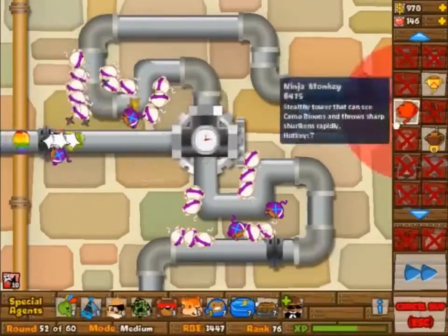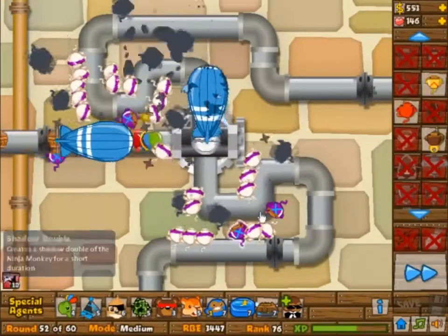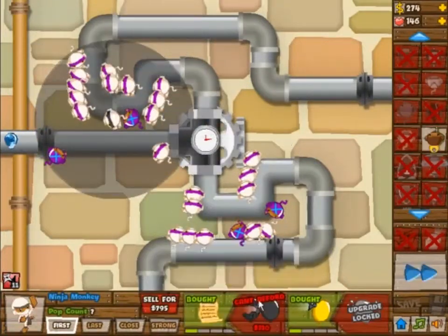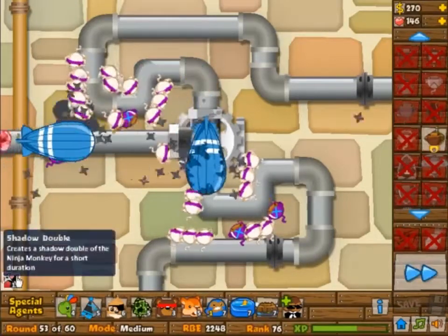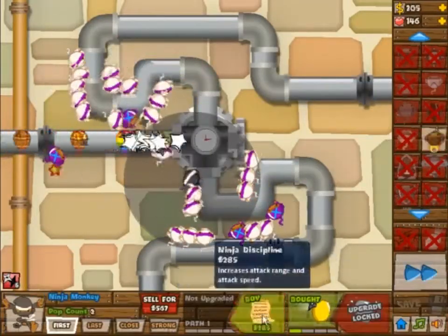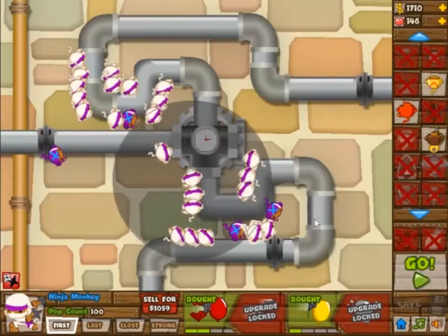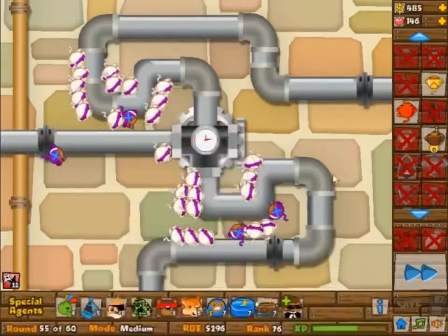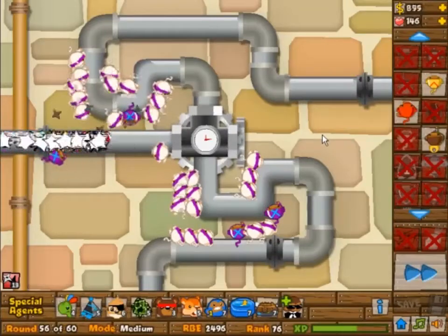For now we're just going to build more towers. We will see before round 59 we are going to use our free super monkey storm to deal with those camo balloons. But before wave 59, you can sell everything on the top part, because the entire wave 59 and wave 60 are going to come in the bottom half of the map. Therefore you can sell everything in the top part of the map and get some better popping power going.